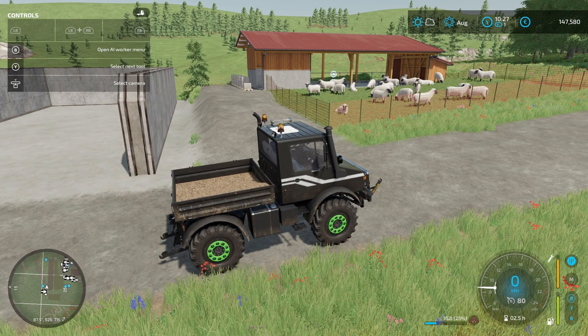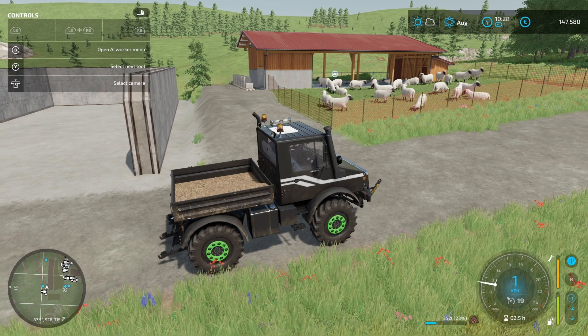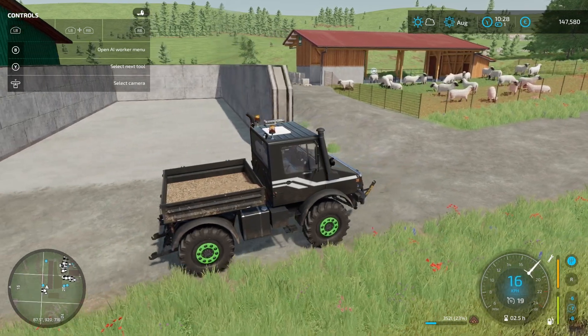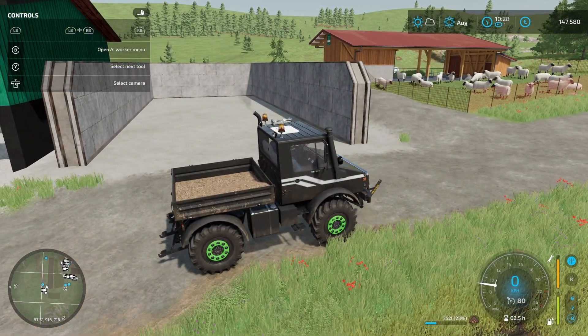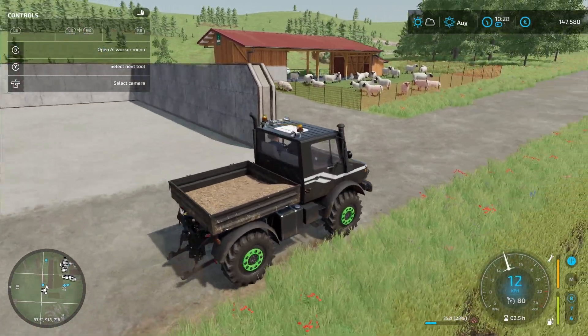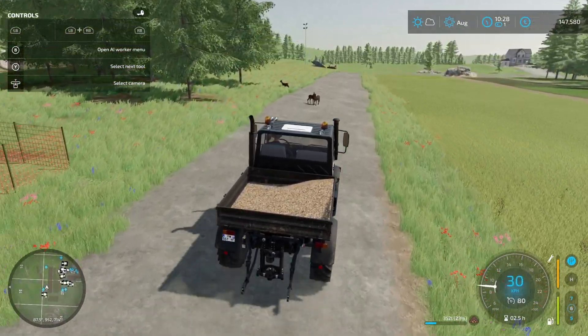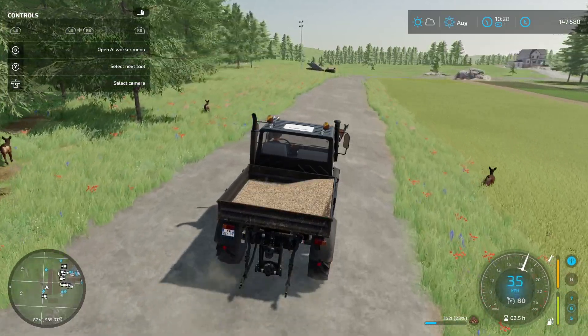I got the sheep before I got the chickens, and they are really not worth it in my opinion. They produce wool, but if you don't have a spinning wheel or stuff to make clothes, it's really not that useful. Chickens are way better and it takes less grain than grass to support the chickens compared to sheep. But if you do silage and grass it makes sense. I also had a small silage pit in another area of the map - if you crash silage into it that's way better.